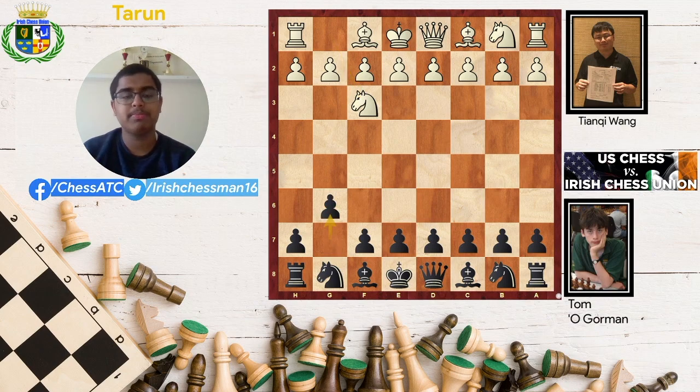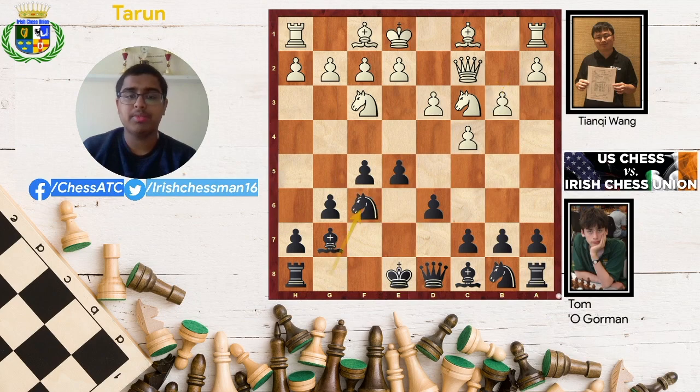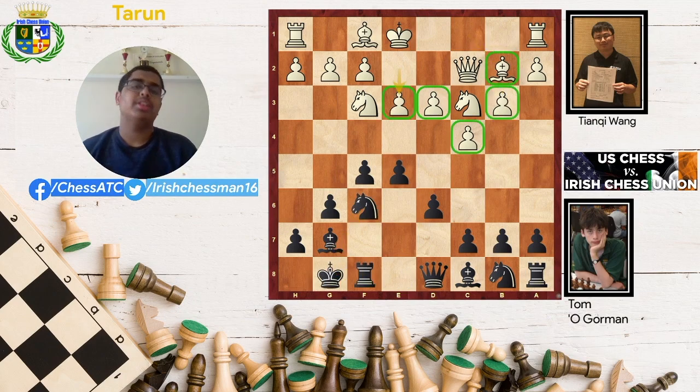The game starts with Knight f3, g6 — Tom is a King's Indian player so he goes for g6. Then c4, Bishop g7, Queen c2. You can see that white doesn't really want to play d4 here; he has something in mind. Black gets a fair share of the center with e5, Knight c3, d6. Black doesn't commit any pawn move yet, waiting for white's reply. After d3, black senses it's time to claim the lion's share of the center: b3, Knight f6, Bishop e2, castles, e3. White has created a very good formation — a hedgehog structure, though the knight would ideally be on d2.